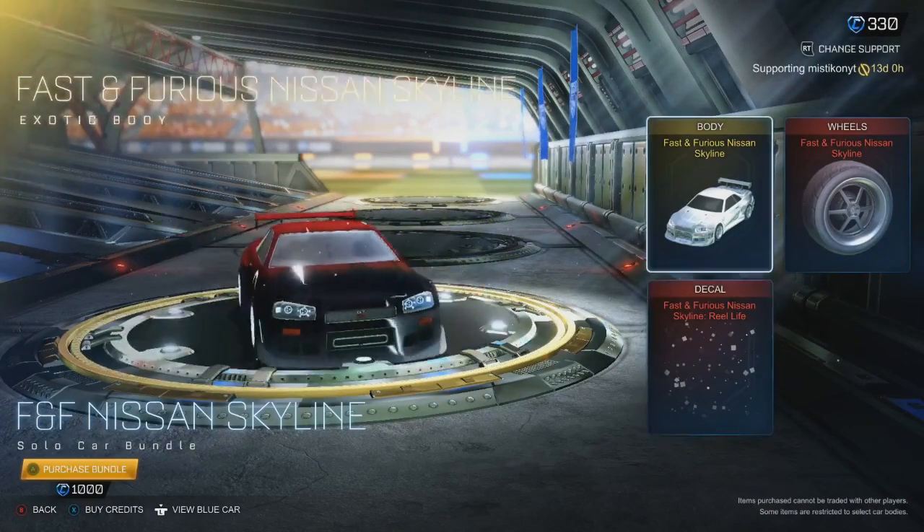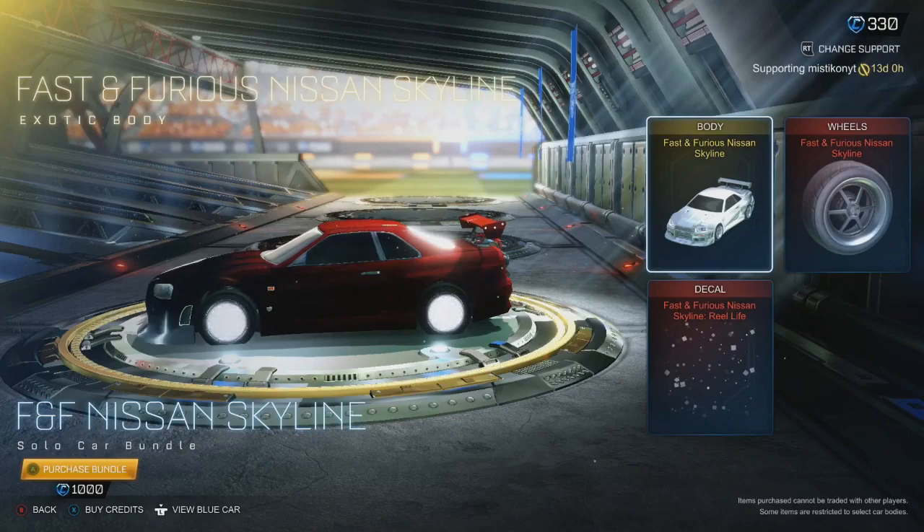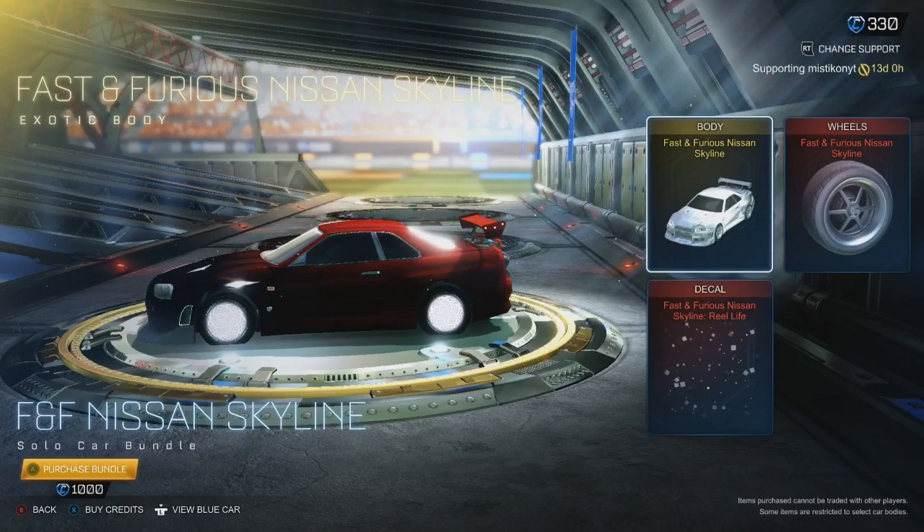For 1k you get the car, you get the wheels and you get the decal. Now I think on the Skyline you can put any decal anyway, but there you go, that's it. Come check me out on Twitch if you do want to support me — link in description and top pinned comment. I'm going to see you in about 20 minutes, hopefully I'll see you there.